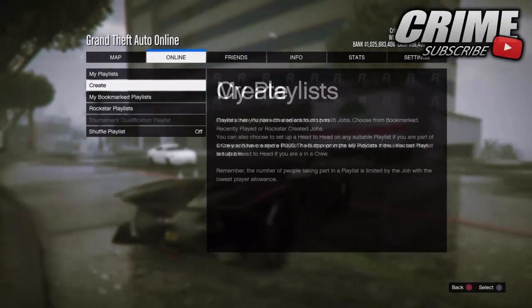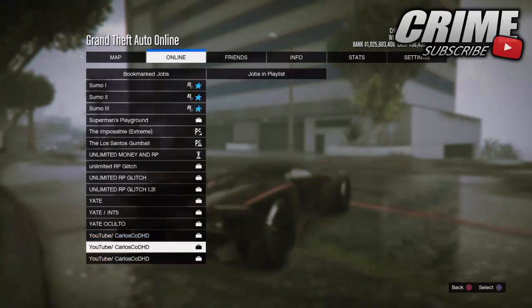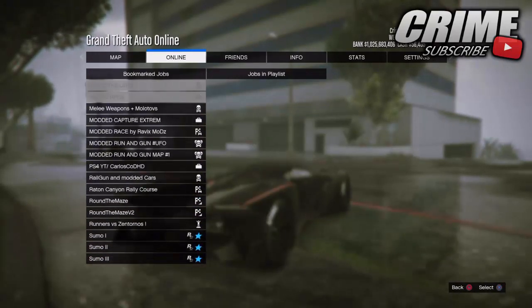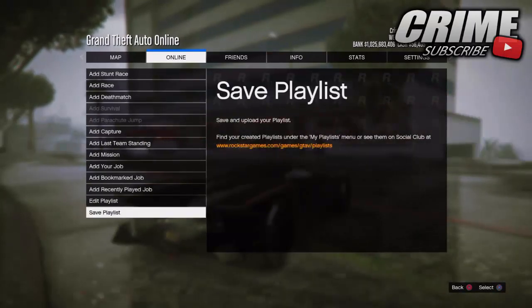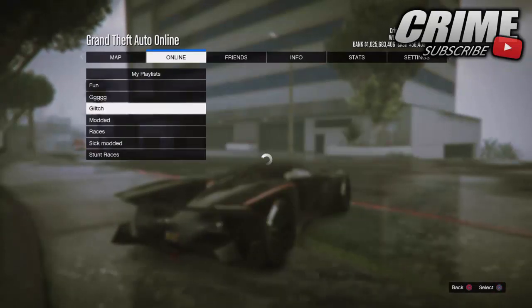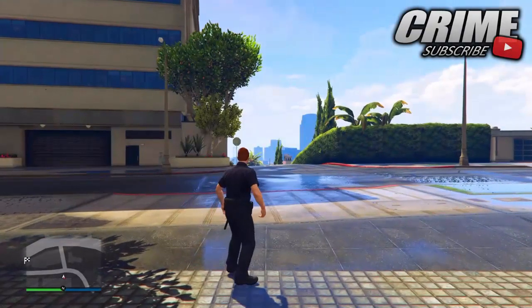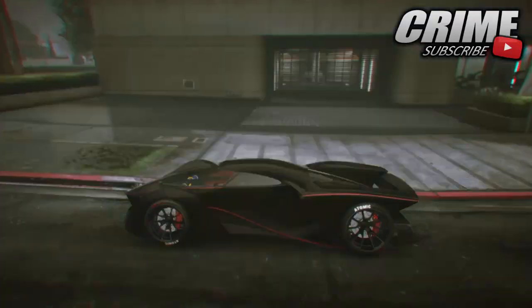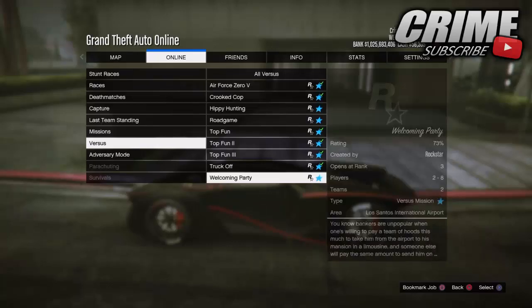The next glitch is how to get the trash man outfit. Go down to the description and load the job listed there — it should be called the 'Cars Under the Map' glitch. I've used this job for the cop outfit as well, so check the description for that. Once you go back into GTA Online, make a playlist with this job, load the playlist up — it doesn't matter what the name is — and once loaded, pull your phone up and back out of the job. Then go to Online, Rockstar Created Jobs, and load up the versus mission Truck Off.